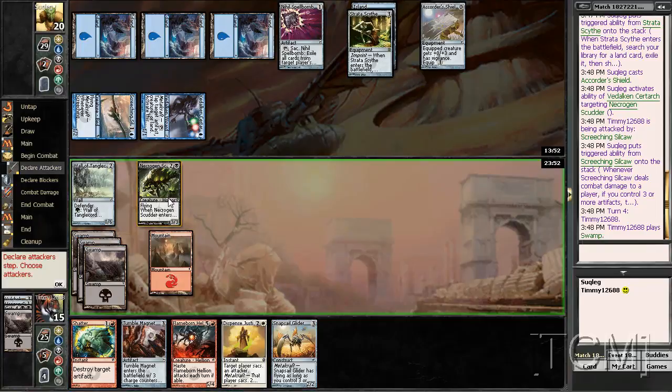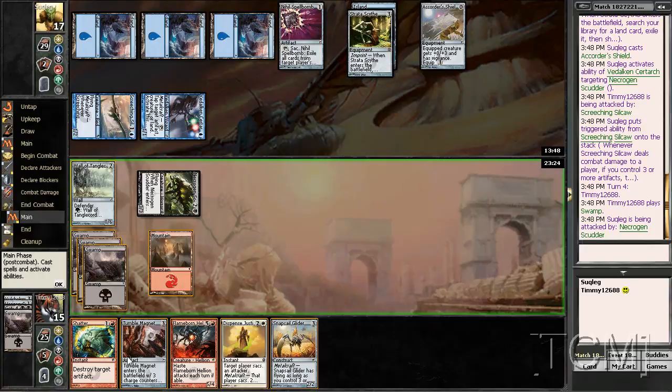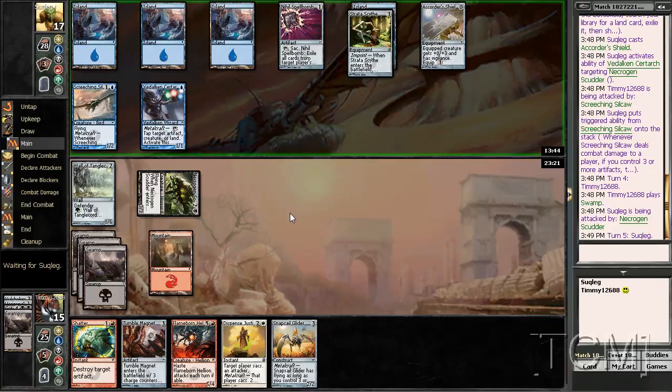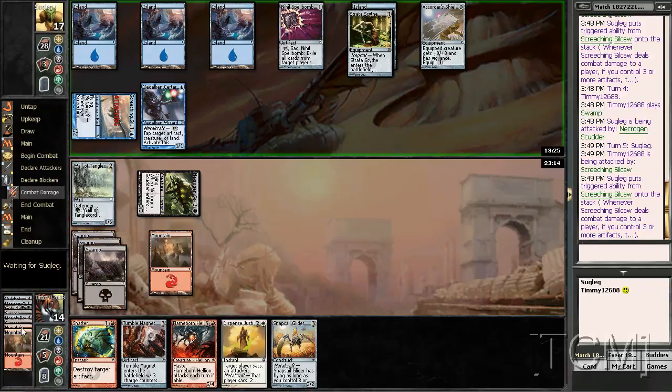I suppose I'm going to attack for three. Here I'm going to actually play Tumble Magnet — but you can tap my Tumble Magnet, so shattering is still better. It's going to mill me for a little bit, but whatever. No attacks, no equipment. Still going to attempt to shatter. You need to get all of my lands. I think it's not getting my lands.